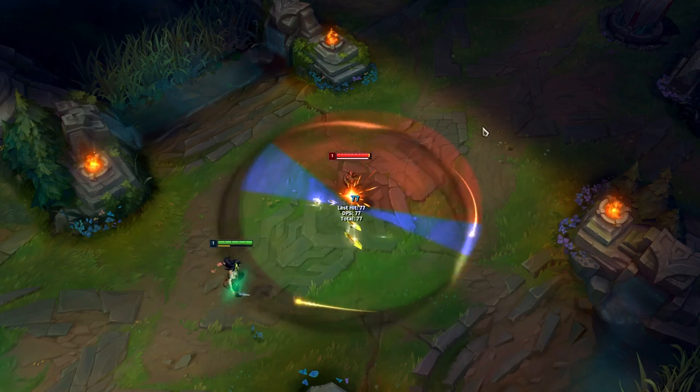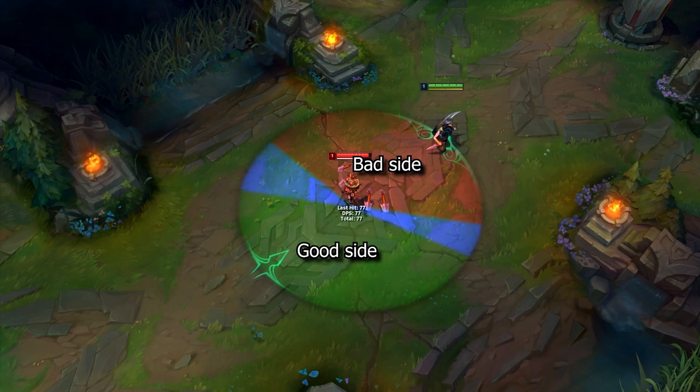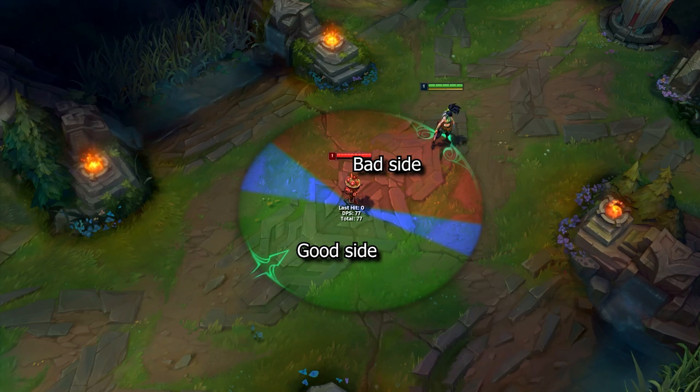Akali can proc her passive instantly without having to move when she's on the blue side of the map. On the red side of the map she can never do that, so the blue side is her more forgiving side.